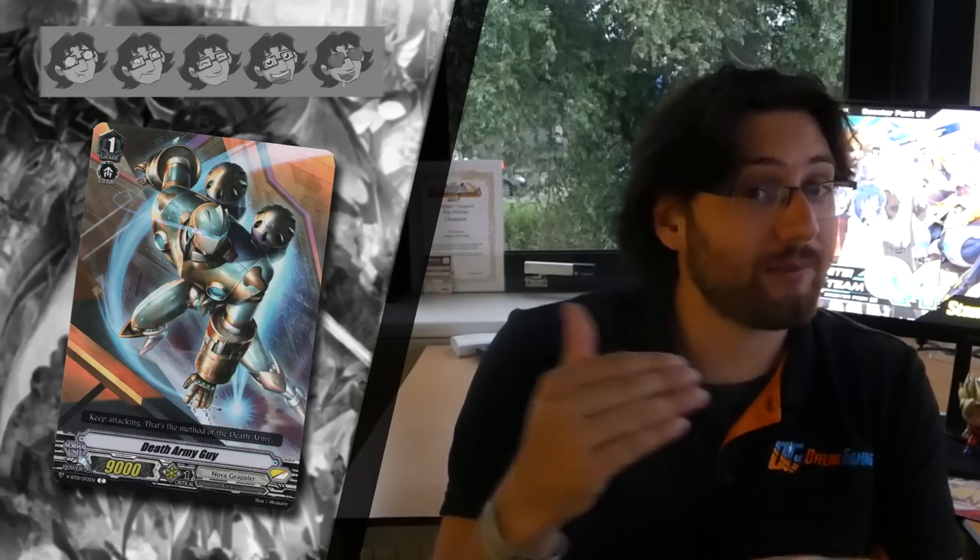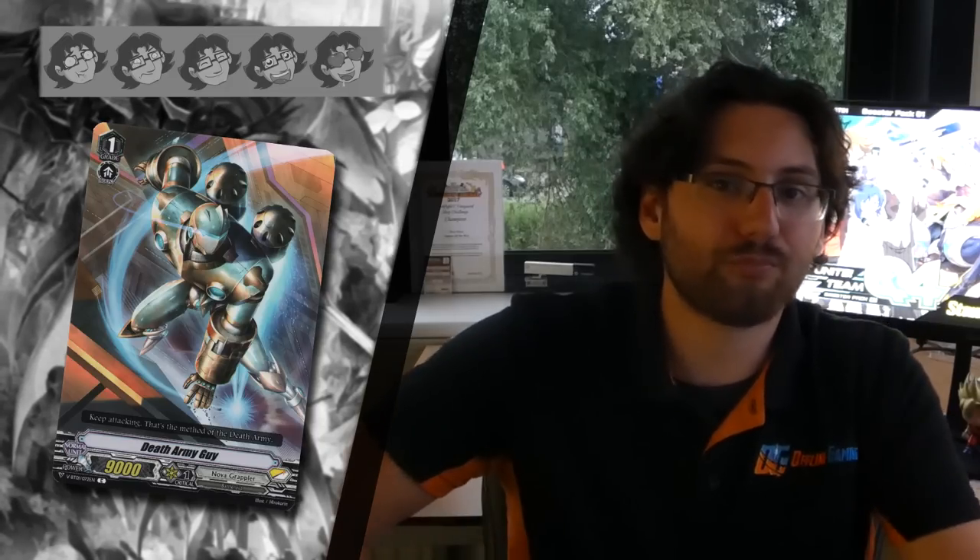Next we have an interesting new design for extra clans: their own grade 1 vanilla with 0 shield but 9k power. It sounds bad, but if you ride it first it can still hit some grade 2s, and their grade 1s cannot simply hit you back. It also enables magic numbers — as a 9k booster behind a grade 2 that gets +5k, it becomes 14k, making the combined column hit 23k. But with Nova Grappler depending heavily on cards they put to the field and low-shield units not helping defence, I give it 2 stars.